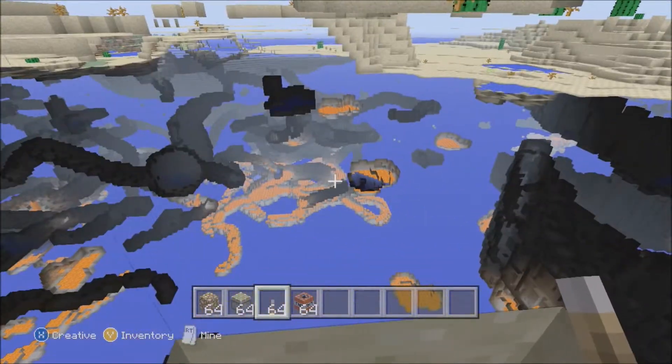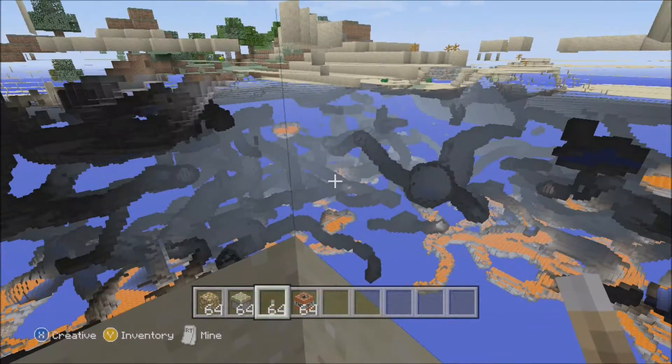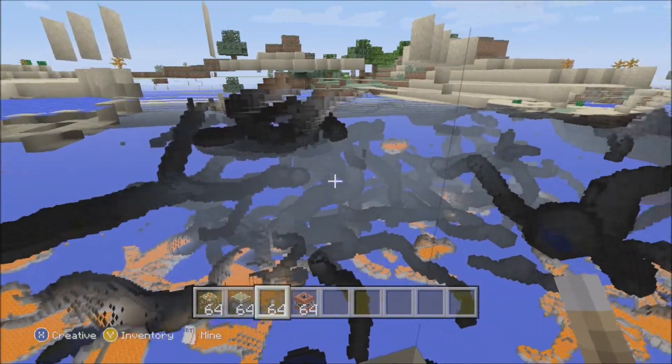If you're looking for cave systems because you've run out of them — you've already searched through a lot of them — just do this, see if you can find any more. Once you put torches down in them they'll light up, you'll see torches in them.